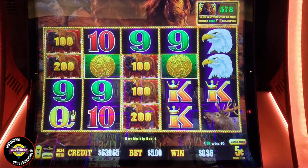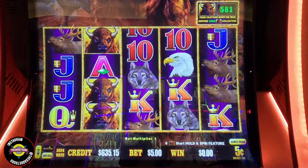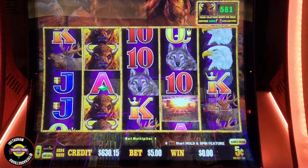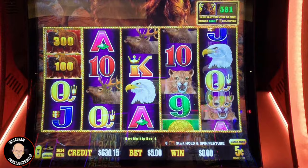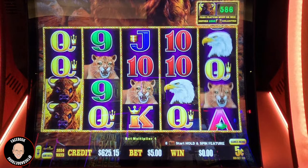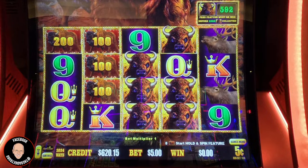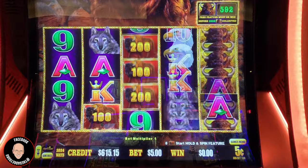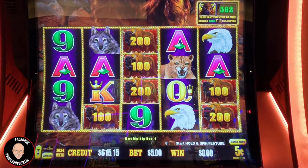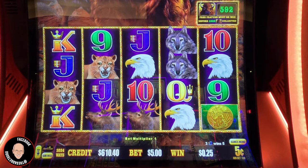Oh, double noise! Look at that — five of the numbers and two of the coins. We need eight numbers or three coins. Wouldn't it be nice if we got them both on the same screen and got a double bonus? And I'm getting a few almosts here.